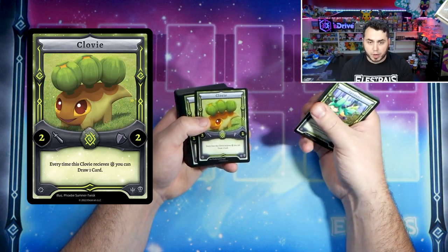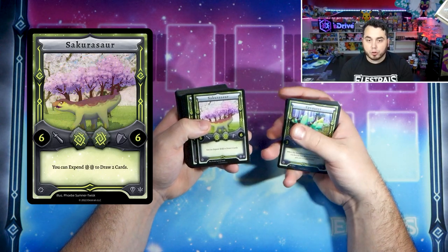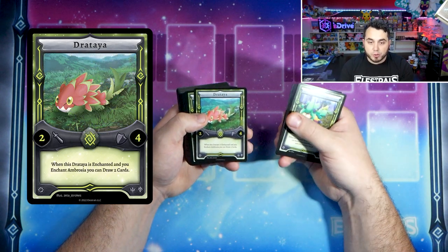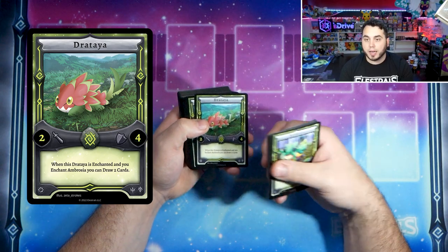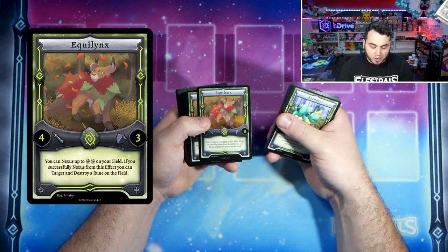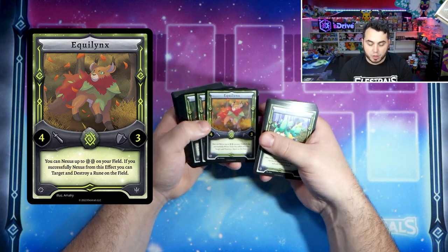Clovie gives you some drawing power — every time Clovie gets an enchantment, you get to draw a card. Kurosaur allows you to expend two Earth Spirits from your Spirit deck to draw two cards, so again more drawing power. Drataya, more drawing power — if you enchant Ambrosia while Drataya is enchanted, you get to draw two cards, being able to replenish your Spirit deck and your hand very effectively. Equal Inks is your Nexus Elestral — it allows you to destroy a rune on the field, so you get some rune control through the Nexus mechanic with Equal Inks.